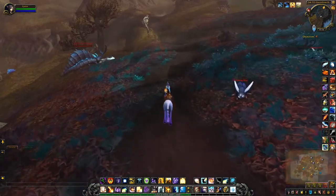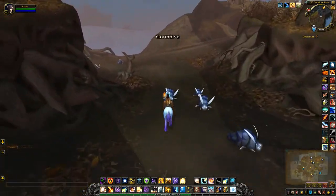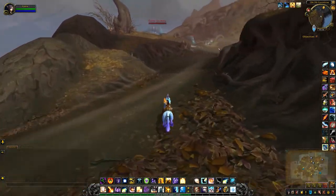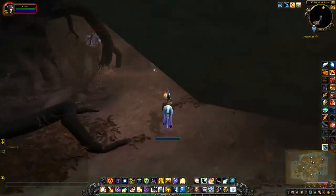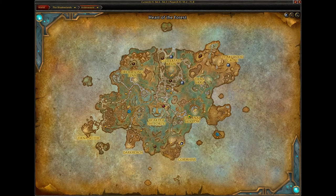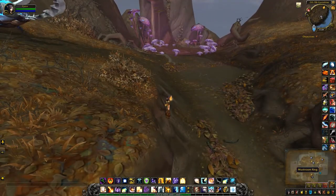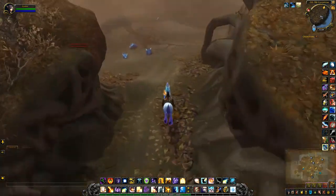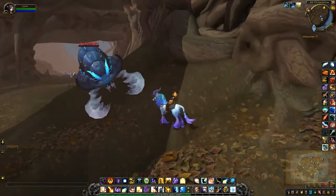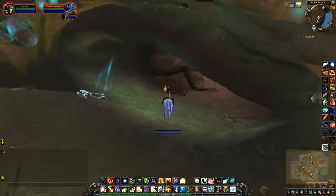Try not to get attacked by any of the bigger bugs and just follow this windy trail down into this hive. Or if you're coming from the other direction — I'm right at the bottom of the map where the Gorm Hive is. For reference, look to my right and you'll see that mushroom ring. The cave entrance is actually around the corner, right here.